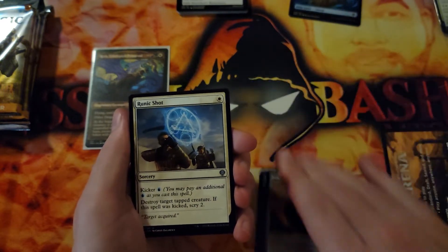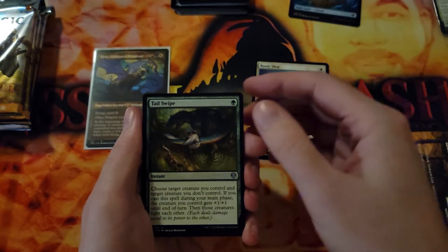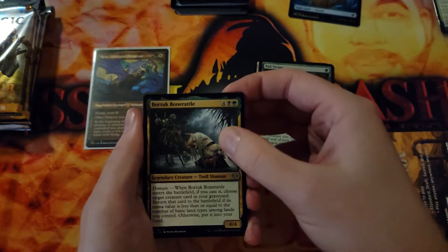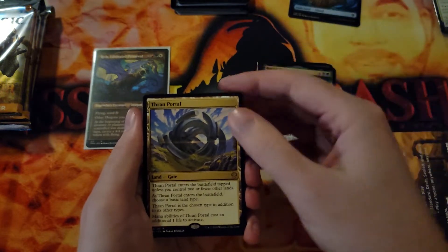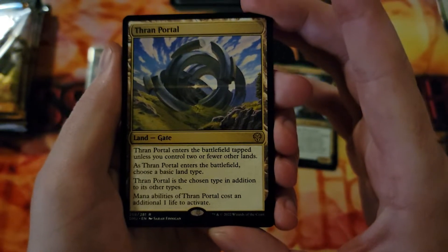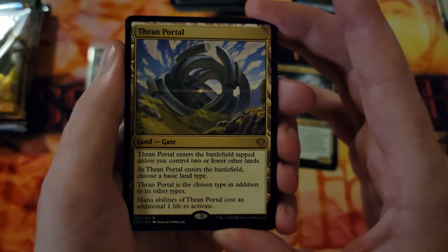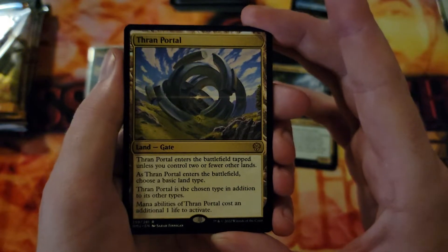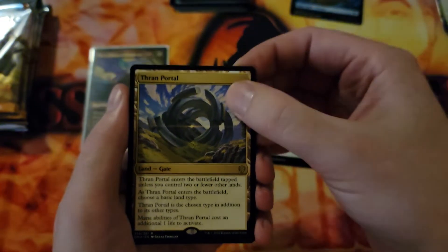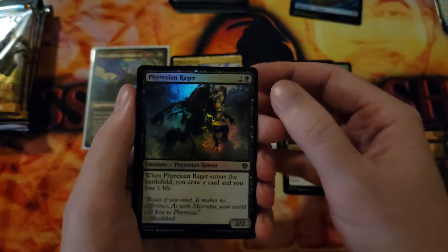Runic Shot is our first uncommon, Tail Swipe is our next uncommon, Bortuck's Bone Rattle is our uncommon. And Thran Portal — we got ourselves a Gate. Thran Portal enters the battlefield tapped unless you control two or fewer lands. As it enters, choose a basic land type; Thran Portal is that chosen type in addition to its other types. Mana abilities of Thran Portal cost an additional one life to activate. Interesting. We also got a foil Phyrexian Rager — nice reprint.